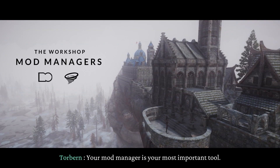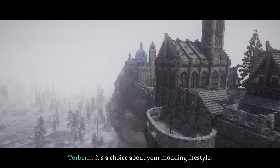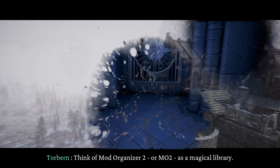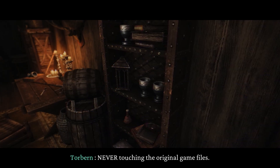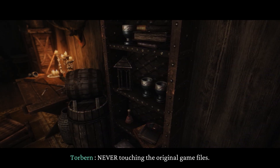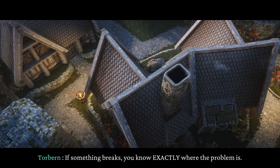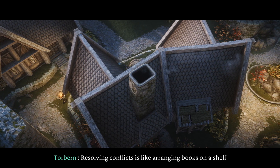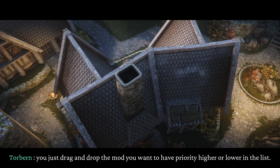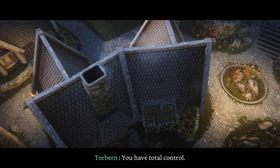Your mod manager is your most important tool — and this isn't just a technical choice, it's a choice about your modding lifestyle. Think of Mod Organizer 2, or MO2, as a magical library. Every mod is a book on its own isolated magical shelf, never touching the original game files. Your game always stays clean and untouched. If something breaks, you know exactly where the problem is. Resolving conflicts is like arranging books on a shelf — you just drag and drop the mod you want to have priority higher or lower in the list.